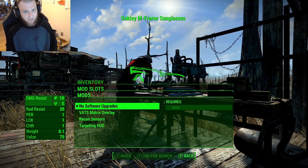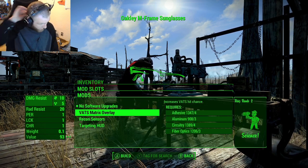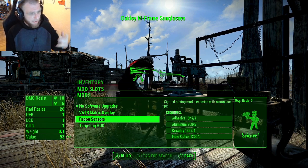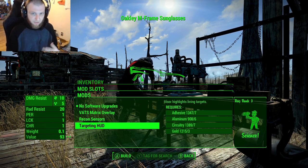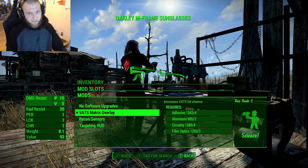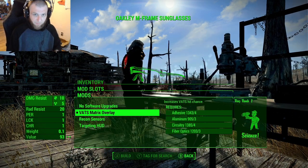You can also put software upgrades on here, which is pretty sick. With a Science of two, you can increase your VATS hit chance, you can do the recon scope effect on any gun because your glasses just do it, and you can also put the targeting HUD which makes it highlight all of the targets. I'm just going to put the VATS matrix overlay on here, and we're not going to test any of this out — we're just going to assume the mod author made it work correctly, because it's all stuff from the base game, like in power armor.